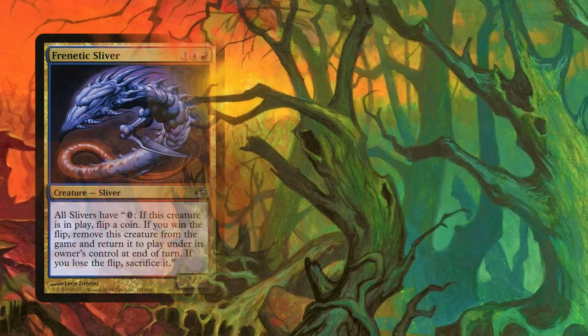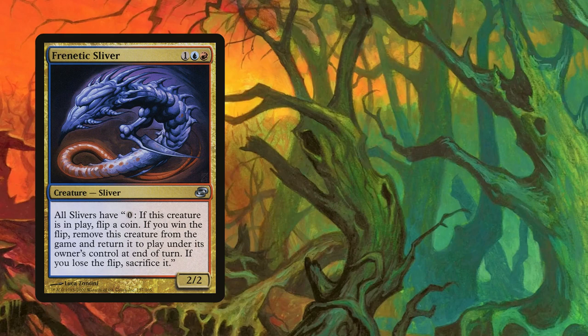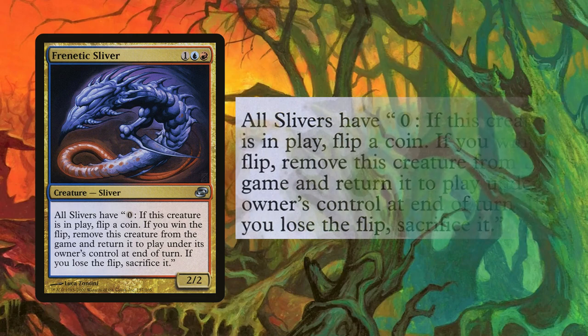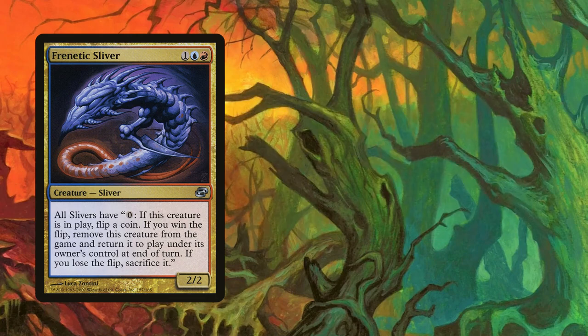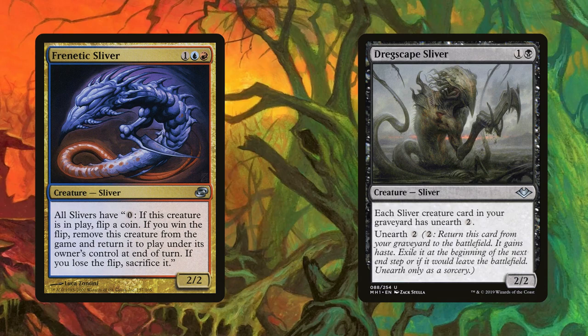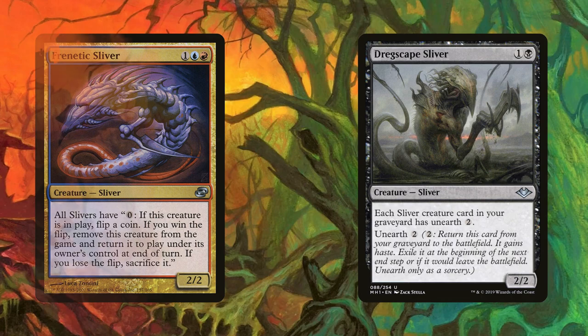Next up is Frenetic — definitely a fun one. There's a lot of text on this card, but to summarize: you can exile any sliver at instant speed with a 50% chance for it to come back into play at end of turn. Not only is this useful for dodging board wipes, but it lets us push the limits of Dregscape Sliver. Normally unearthing a creature means you have to exile it at end of turn. However, if you successfully flicker that creature with Frenetic's ability, that creature is here to stay. It won't happen every game, but if you're running both in the main board, it's very good to know.